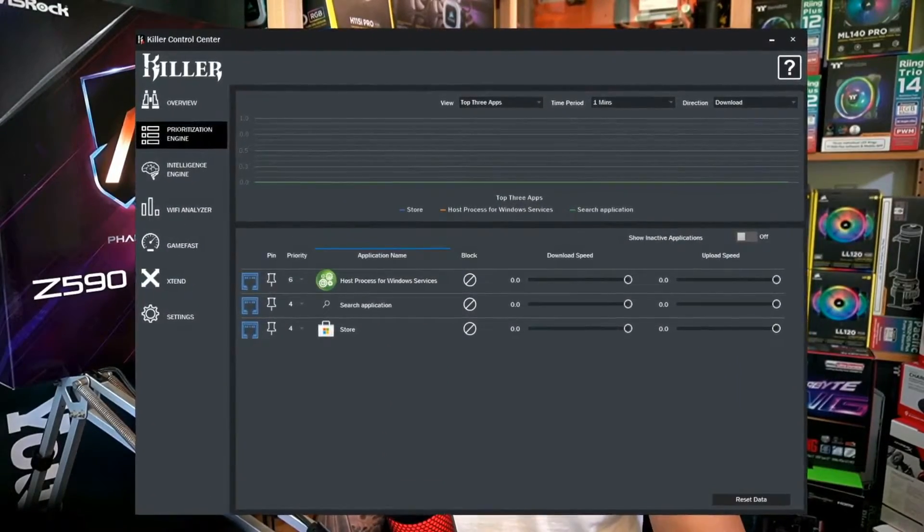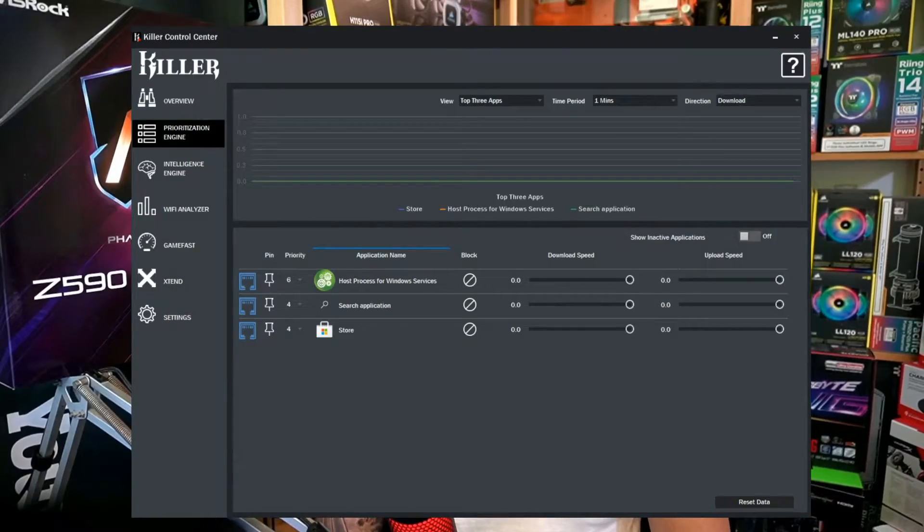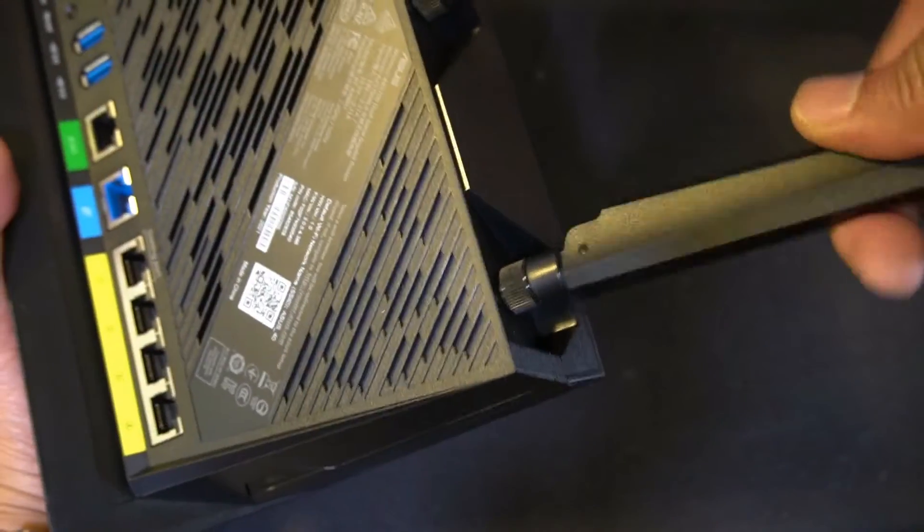Next, you need to prioritize your applications in the Killer Control Center. Priorities one to five are set to go through your LAN connection, while priority six is set to go through your Wi-Fi connection. Of course, these settings can be changed at any time.